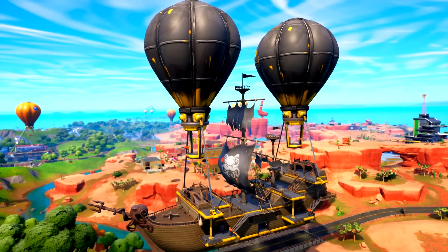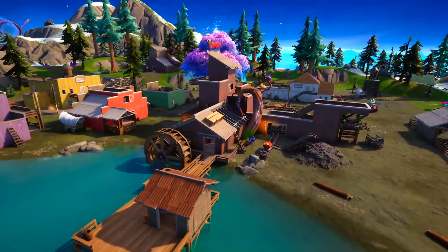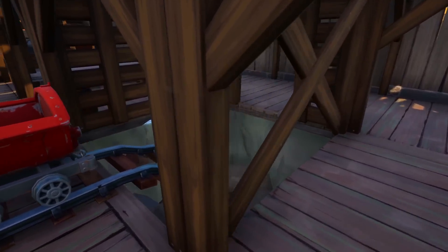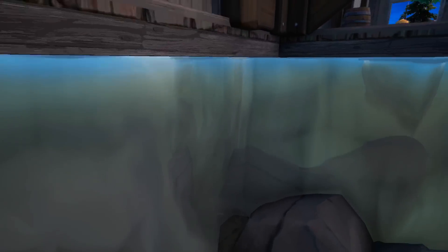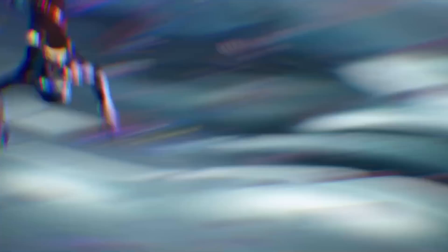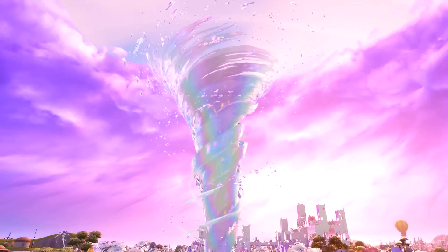The chrome effect has started already. If you go over to the old Logjam Woodworks and go to this exact place and break the entire place open, you will be able to spot the chrome spreading there. Slowly the next few places are going to change completely, because this tornado you see over here at the Herald Sanctum is actually going to move throughout the map, and as it keeps moving, more and more places are going to get affected by the chrome.